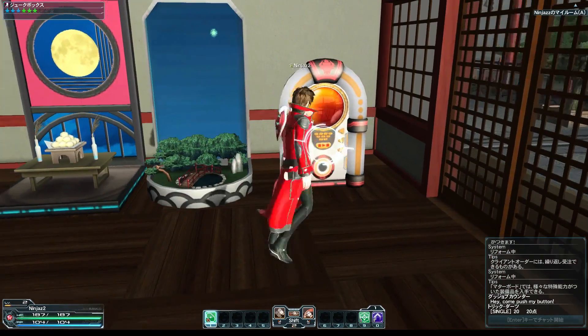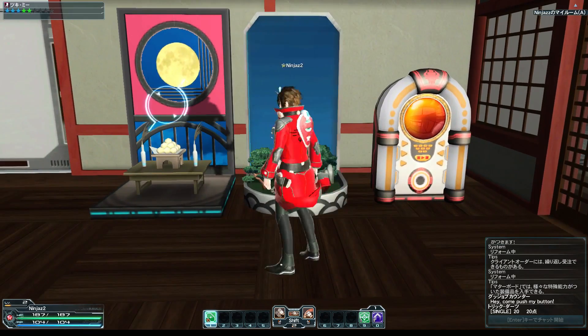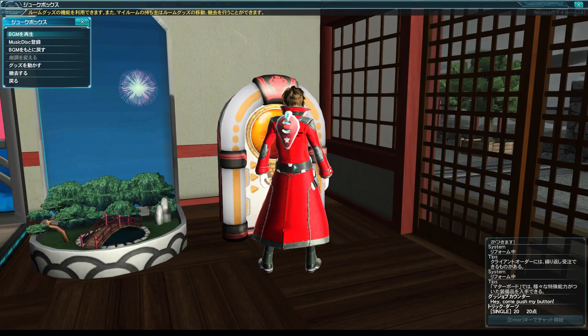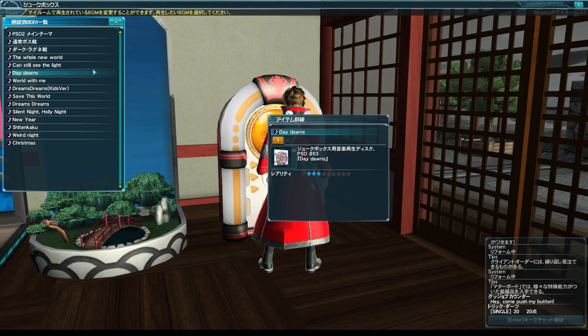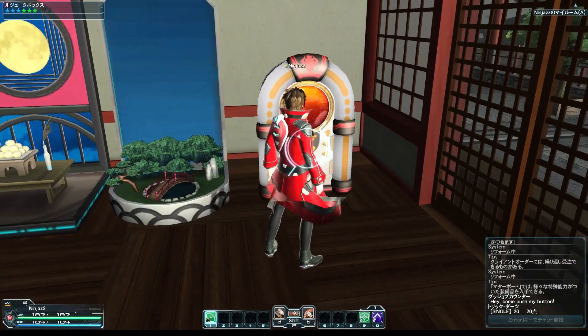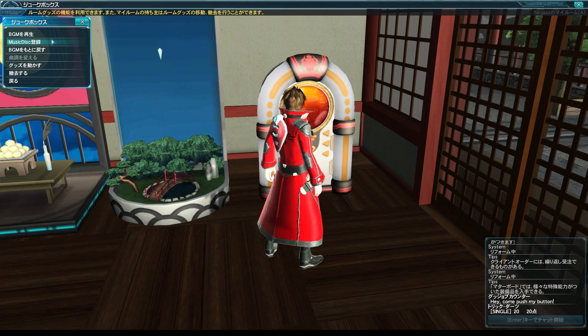I've also got the jukebox, as well as these little displays — those are just kind of to look at. The jukebox is practical though; you can use it to change the background music for your room. The one we've got right now is a little bit overly active, so let's change it to something calmer. You can add more music discs, which you can purchase off the auction, get from events, or sometimes enemies will drop them from missions. There's also an option to go back to the original background music.